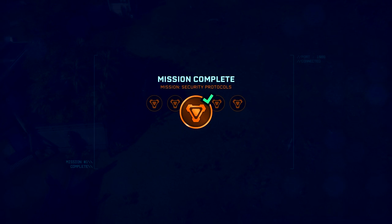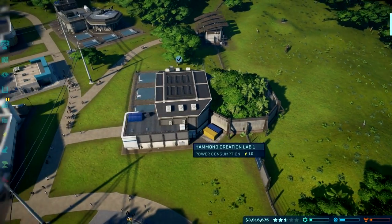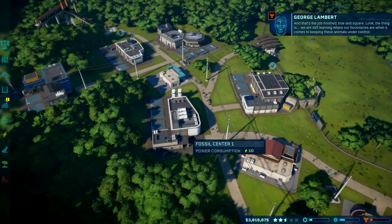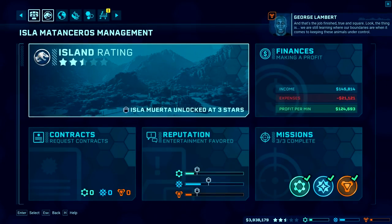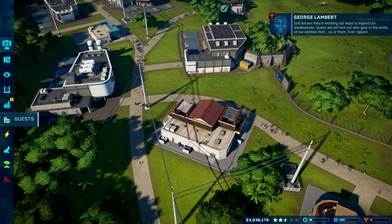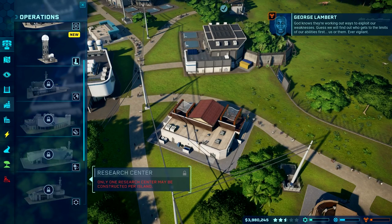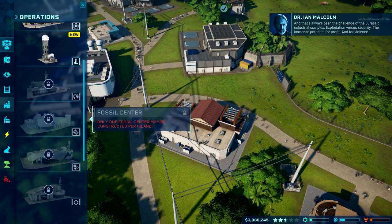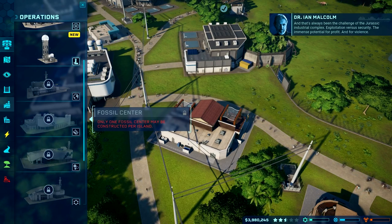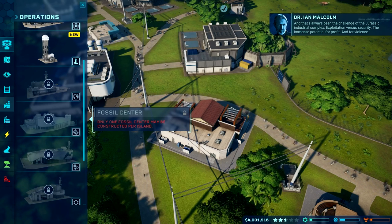That's the third mission complete — or at least the first mission for each of the departments. The security NPC wraps up: we're still learning where our boundaries are when it comes to keeping these animals under control. God knows they're working out ways to exploit our weaknesses. The challenge of the Jurassic Industrial Complex: exploitation versus security, the immense potential for profit and for violence.